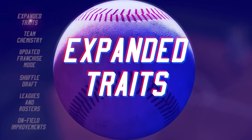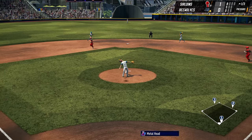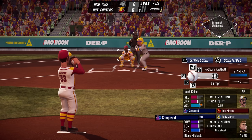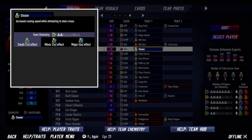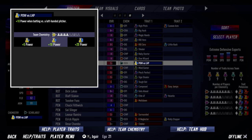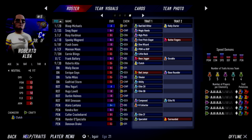Our player traits that we introduced in SMB3 received a warm welcome from fans, and we received many requests to add new, additional traits. In SMB4, you will find 75 unique player traits, including all 20 that were in SMB3. Players with traits were also much more common than they were in SMB3, as the majority of players now sport one or two traits.